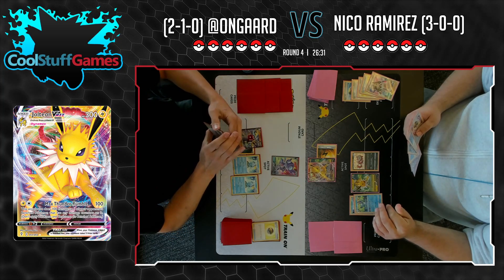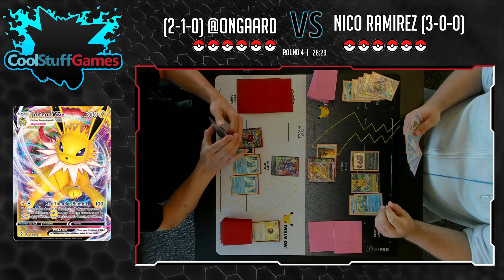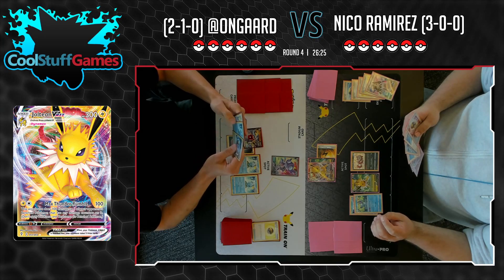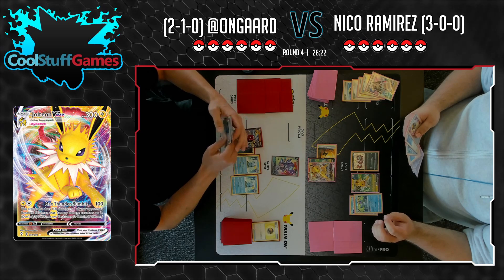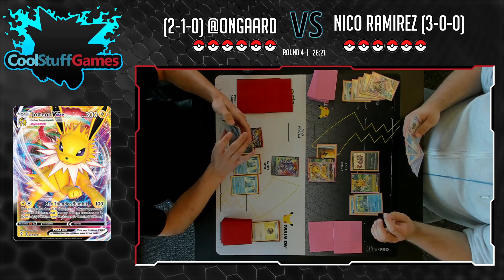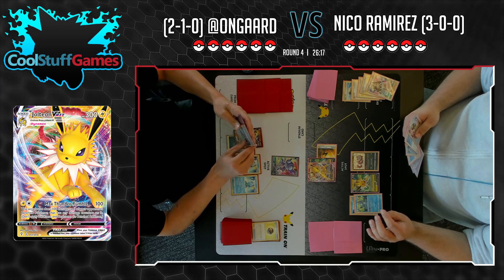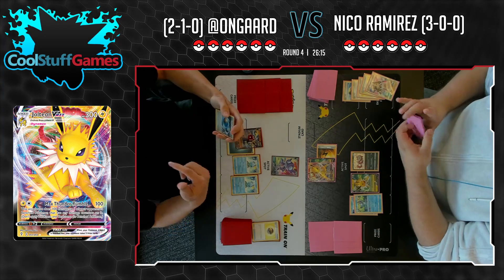Incredible. When you draw two cards you're just getting more cards out of your deck into your hand. Now he's able to attack for one energy — Taylor Swift Energy. Trying to find the Elemental Badge next, but unfortunately we're not seeing it in this hand. Big pass.